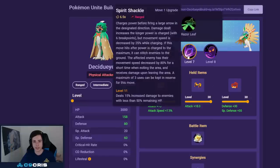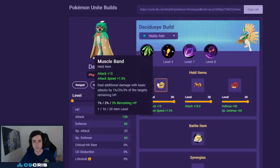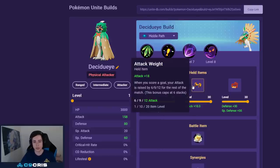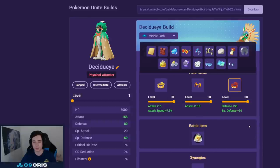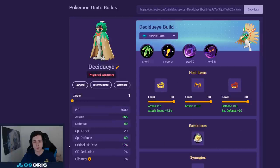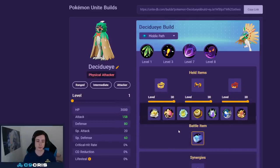For Decidueye the best build is Spirit Shackle and Shadow Sneak — Razor Leaf is fine but Shadow Shackle does a bit more, is great at securing objectives, and has early game power spikes. I personally run Muscle Band, Attack Weight, and Focus Band. Muscle Band helps you clear jungle camps early when your auto attack damage is low. Attack Weight gives a chance to snowball games. Focus Band is for early game survivability — you can swap it for Razor Claw for more attack but I still recommend Focus Band. For battle item I prefer Eject Button over X Speed since X Speed leaves you vulnerable to certain unite moves.